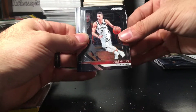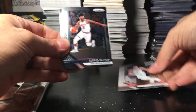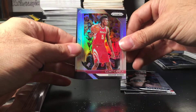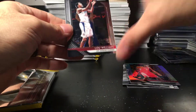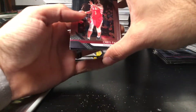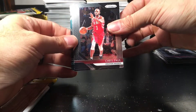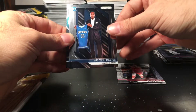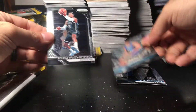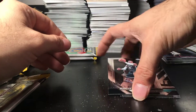Next pack: Jeremy Lin, Alfred Payton, silver of Clint Capela — who was injured — and Lou Williams. Next pack: Chris Paul, Melvin Frazier, rookie of Miles Bridges, and Rondae Hollis Jefferson again, but the regular.